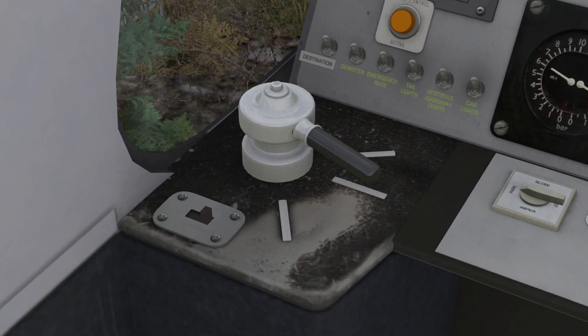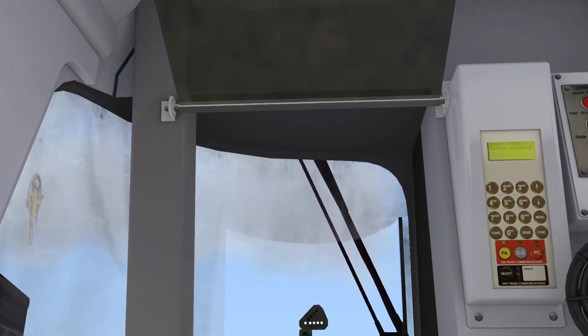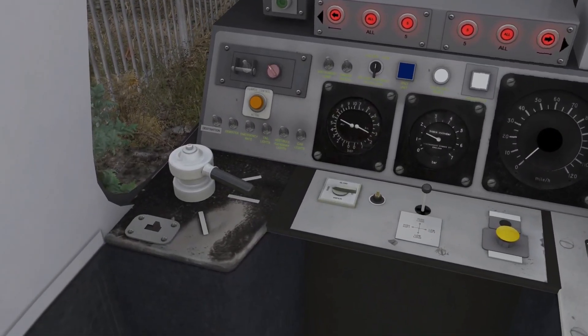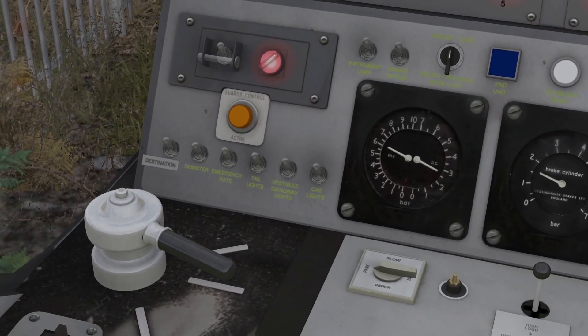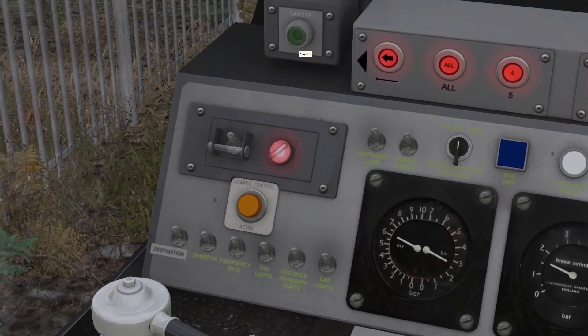Way up at the top of the list there's a sun visor you can put down — let's get that out of the way before I forget. Moving back into the rest of the train, we have the DRA — the Driver Reminder Appliance — right here. When you have that on, you can't apply power. The sander is next to that — it turns green as you use it, dropping sand on the tracks to give you better adhesion.